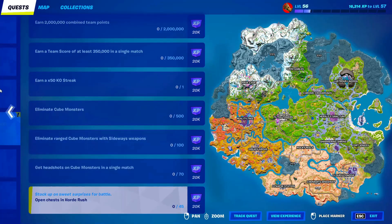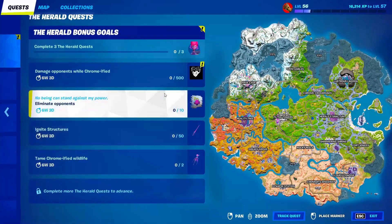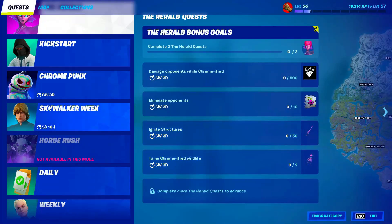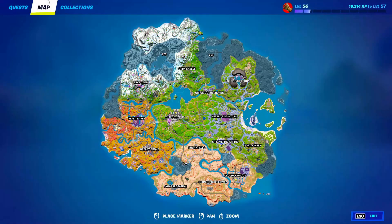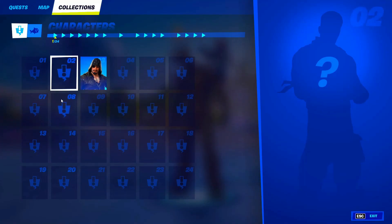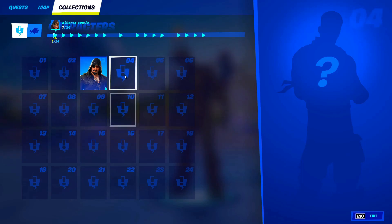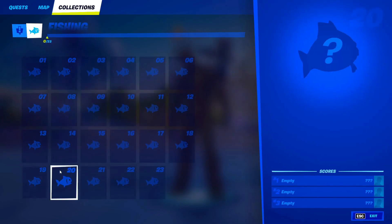As you guys can see I just did that — I had to do the Herald ones too — and just like that I no longer have new quests. Now go ahead into the map, click on every single question mark location. If you don't have question mark places you don't have to do this. After that, go into Collections and click on everything in there, then go to Fishing and do the same thing.